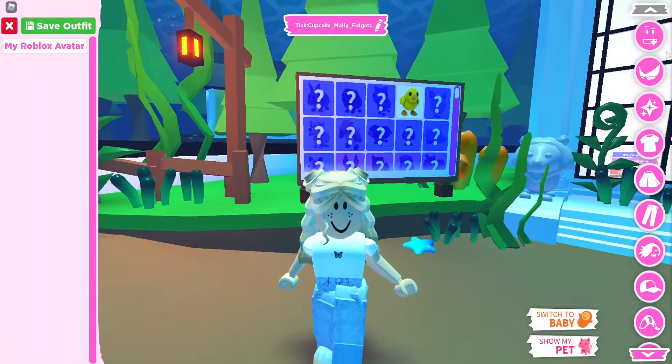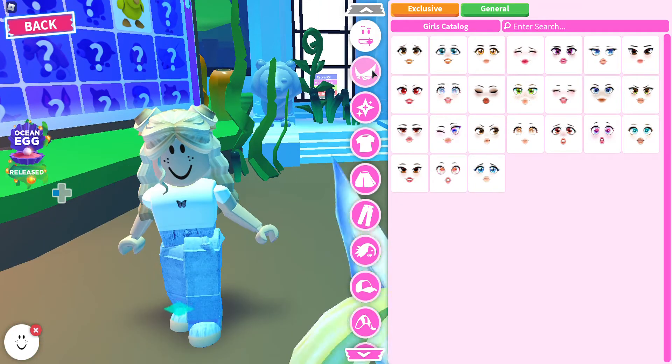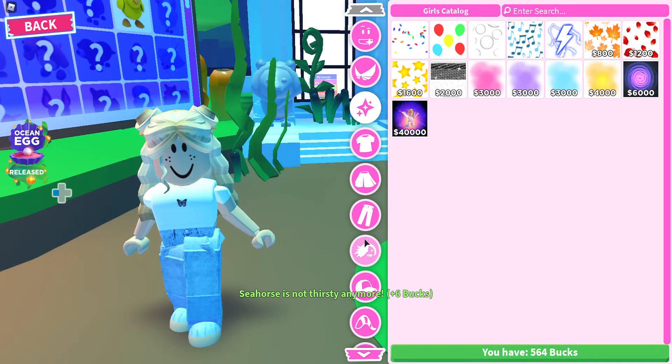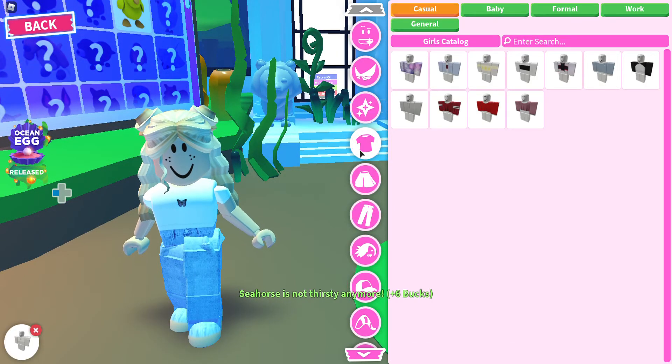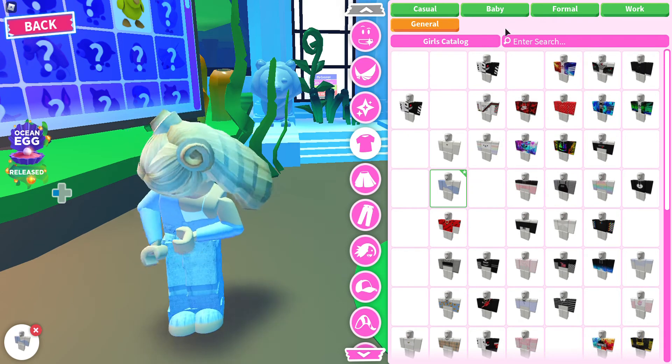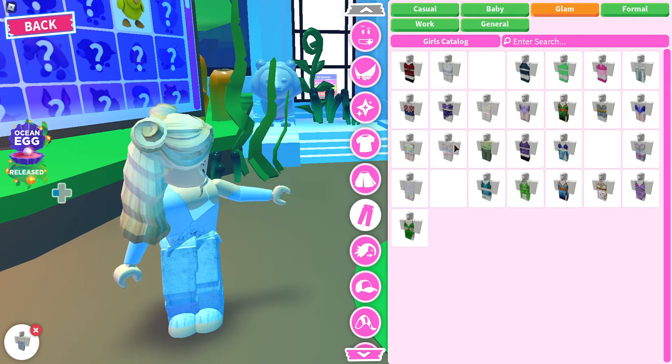This is so cool, but first of all we are not dressed for this. We need to be dressed for this new event. Okay, we're not dressed for the new event, so let's get ready for it. I'm going to look for mermaid things — I think there's mermaid things in the lamp.